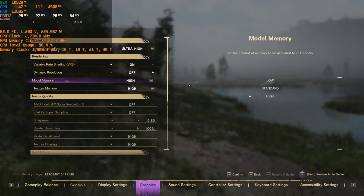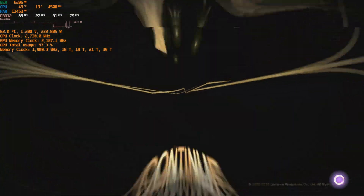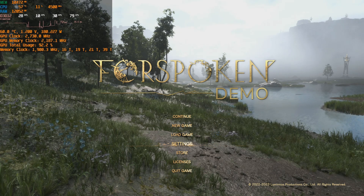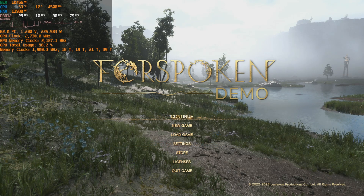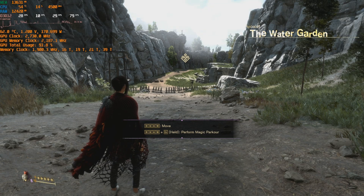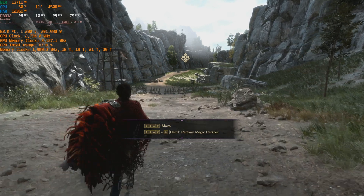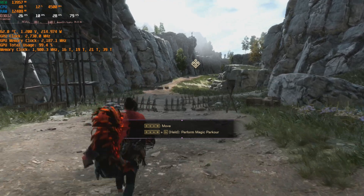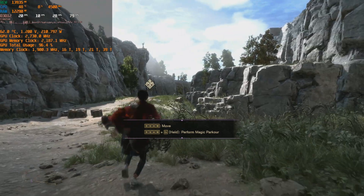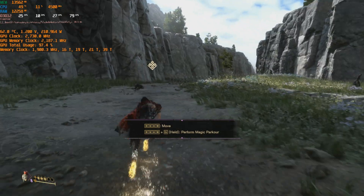We have the ultra high preset — no FSR, nothing. There's also ray tracing ambient occlusion; you'll see the settings later. I already did some intro and I don't want to spoil even the demo, so we'll click Continue and pick up after the cut scenes. Watch the FPS counter. Notably, XESS is in this game, so we're going to test that out.